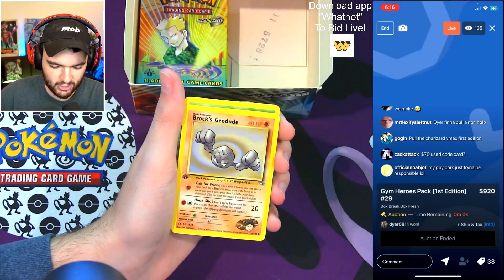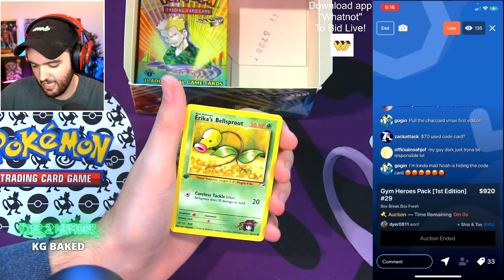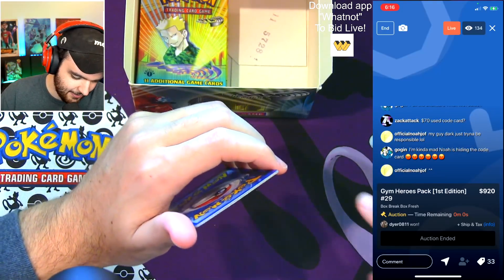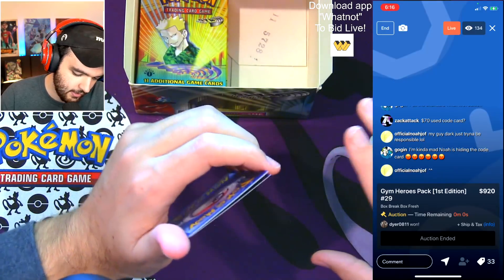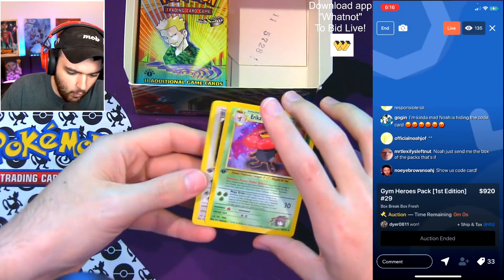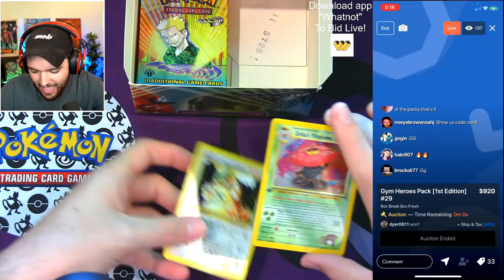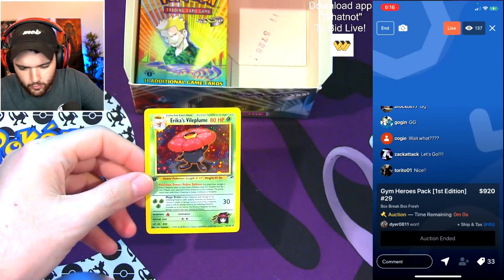Brock's Geodude — huge. New Tier 2 Ultra member KG — thank you so much! Erika's Bellsprout. Blaine's Growlithe. Erika's Exeggcute. And — what was this pack?! A holo — Erika's Vileplume! What is this pack?! Did I do the card trick wrong? There were two and — what in the world was this?